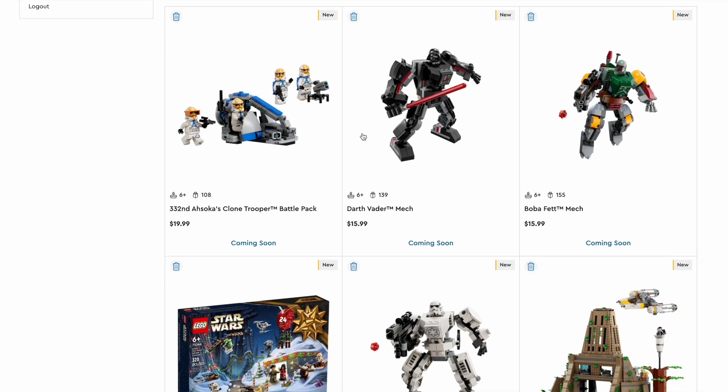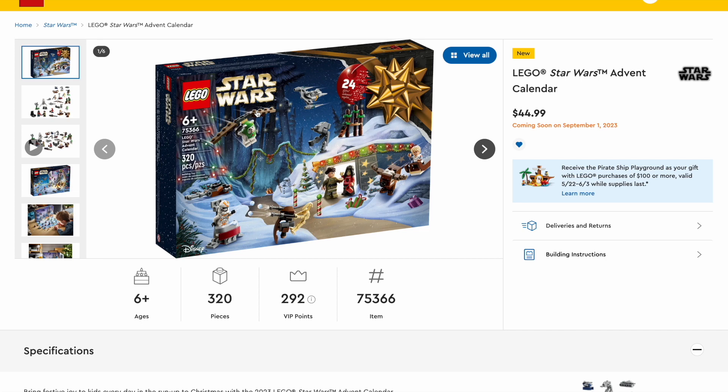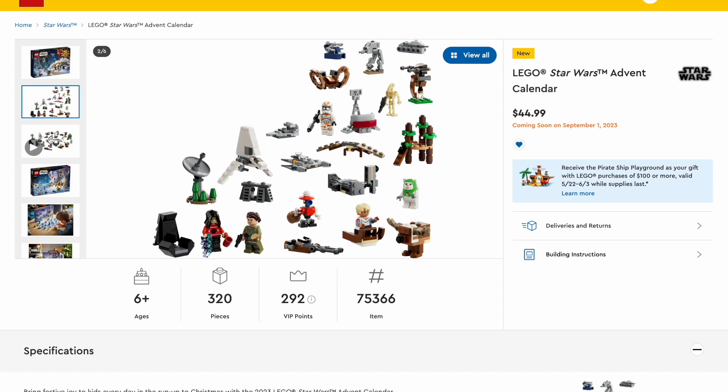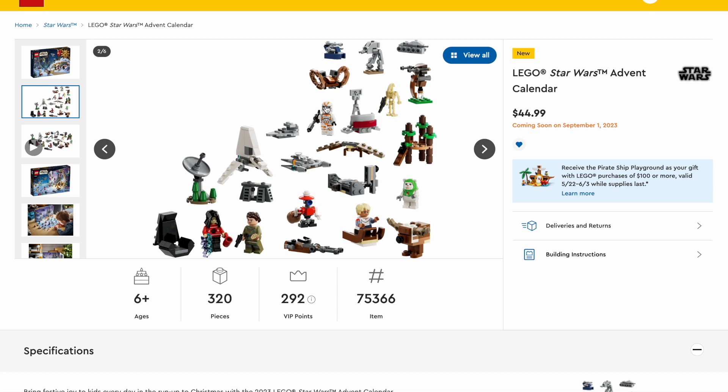The next most expensive set is, surprisingly, the Advent Calendar — this $45 set, same price as last year. This is probably a top-five Advent Calendar. Starting off, we have the Armored Assault Tank, which was the first set to come with Ahsoka from Season 7. We have an AT-ST, a Clone Turbo Tank, a mini station from Geonosis — the Clone Command Station — and the 212th Trooper is properly advertised, though with that wrong head printing. We do get a staff, which is really cool, and a Battle Droid.